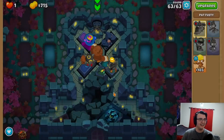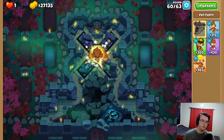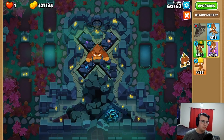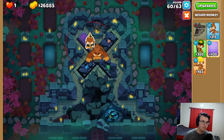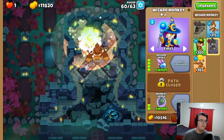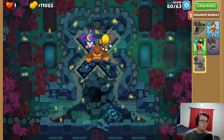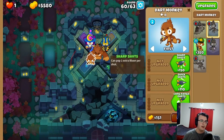Yuck. So here's the ideal situation: we have Pat because he's Pat — Pat's pretty good. We have Arcane Spike because the Arcane Spike is good. We have the Juggernaut because the Juggernaut's good. And then we have Bloontrap. Whatever money I have left for Sniper is what we get. I feel like that is the ideal combo, but I'm sure there are reasons it sucks that I'm going to find out.